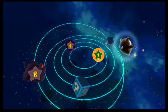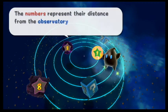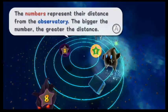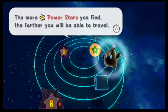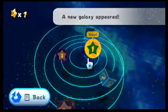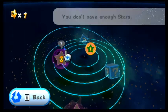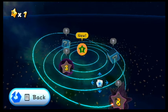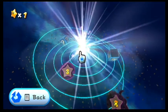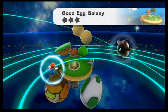So we open the Polestar, and here's what we get — all the galaxies that can be accessed from this dome. Currently we only have one star, the one we rescued in the last video. So we're going to need to only go to this galaxy, which is Good Egg Galaxy.